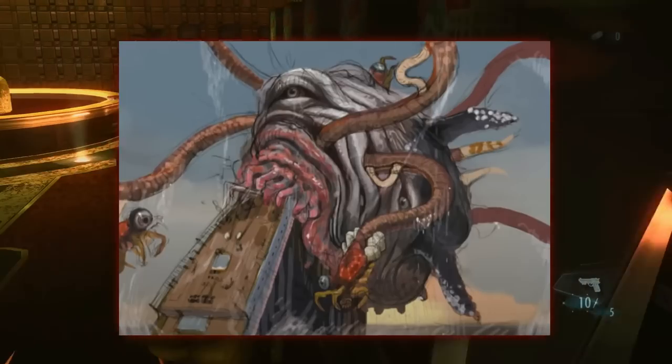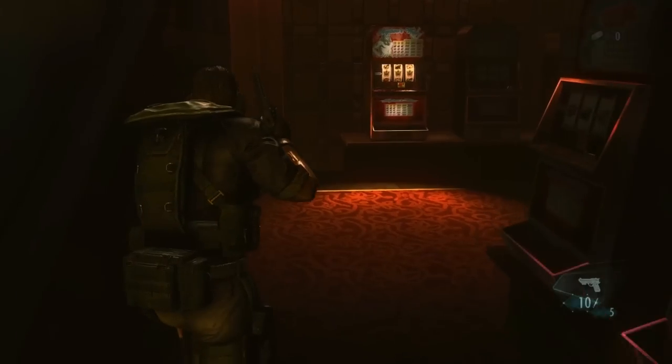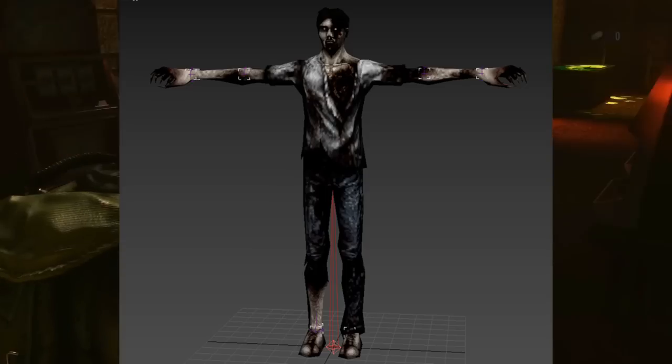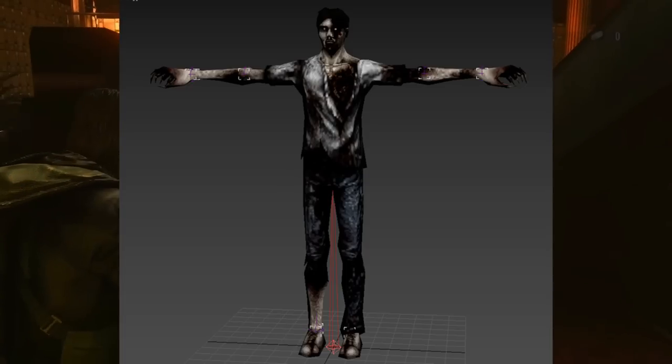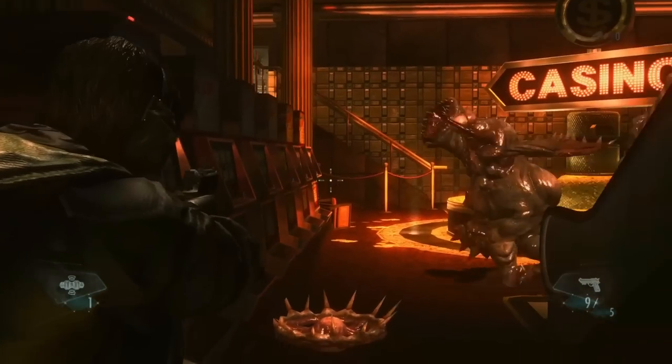This was an early design for the Malakota enemy, which looks very different from the final design. It seems that Capcom was originally going to use zombies in the game — they were actually shown in pre-release screenshots — but Capcom ultimately chose the ooze as the enemy type in the game.